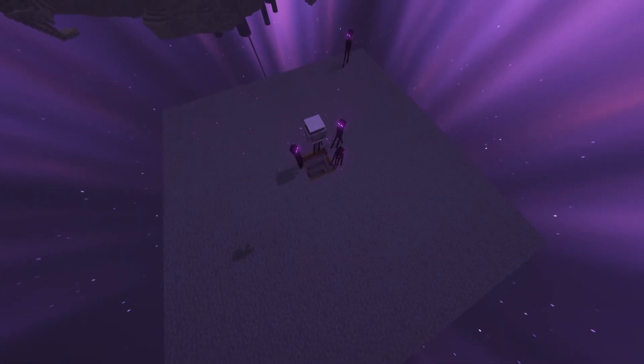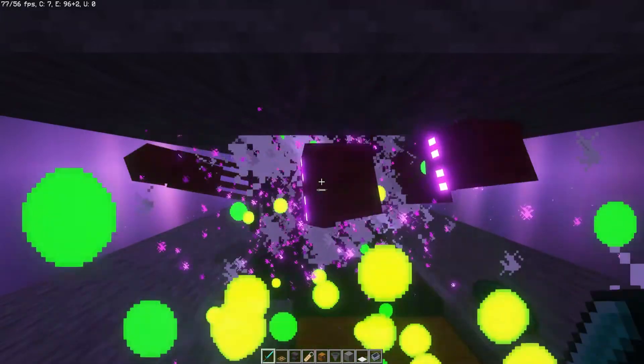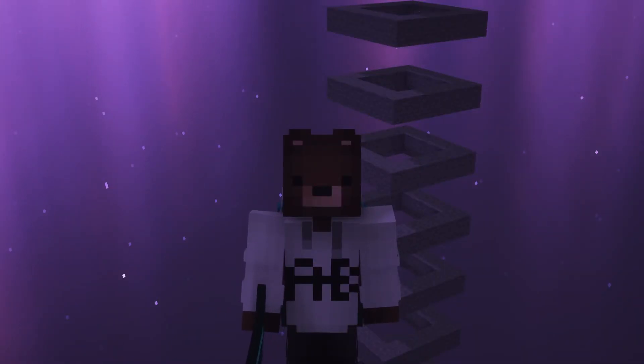Destroy the blocks you've just placed and that's the farm complete. Endermen spawn and fall down and then you just need to go down to the bottom and kill them. And that's how you make an endermite farm. This is the first episode of this series — if you guys do want to see more episodes, make sure to hit that like button and comment down below what you think I should build for the next tutorial. Thank you guys for watching and I shall see you guys next Tuesday with another Tutorial Tuesday!